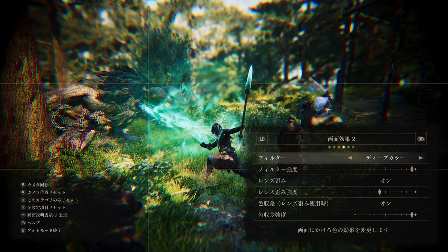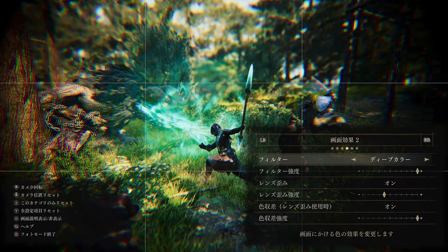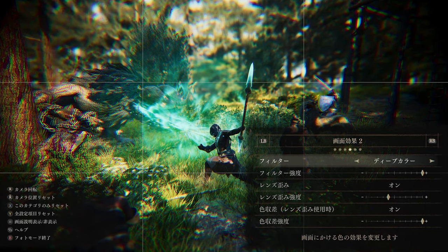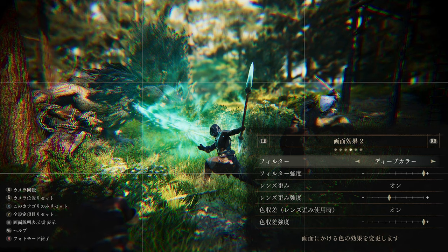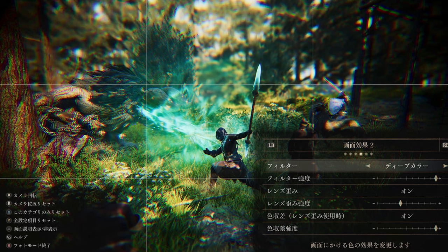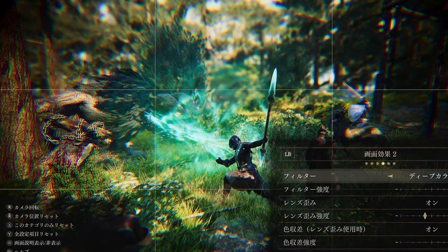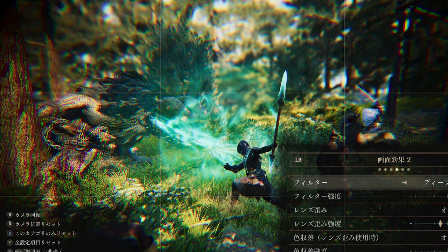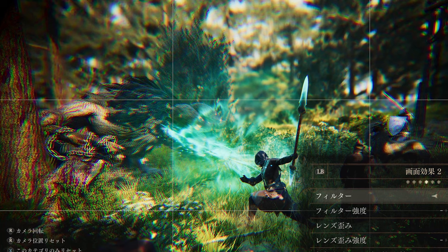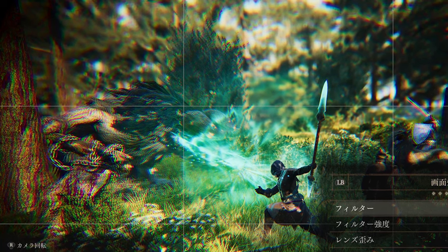Well, there isn't a huge amount to go on just yet, apart from this one screenshot that was shared by the DD Capcom social media account. It was posted along with the caption, "this game also has a photo mode, so be careful" — presumably in reference to the fact that it shows the character and some companions fighting a... well, I don't actually know what that is. That's partly on account of the magic effects covering it up, but also because of the obscene amount of chromatic aberration that's been applied to the image.